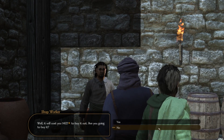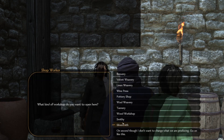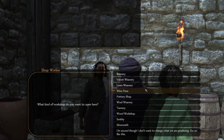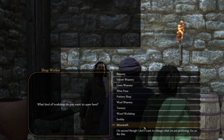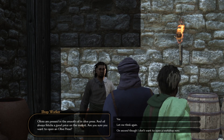You talk to a shop worker, say that you want to buy out the workshop, and he'll tell you the price — usually around $13k to $15k in my experience. Then he'll ask you what type of workshop you want to open, and there's a whole list of things. At the bottom he'll say he doesn't want to change what they're producing, so let's keep doing olives.